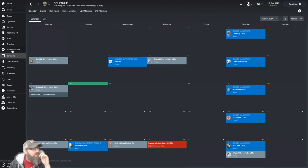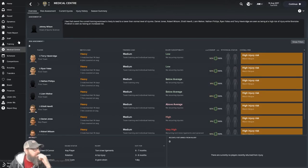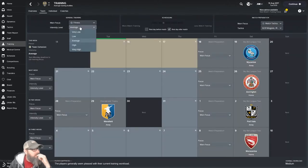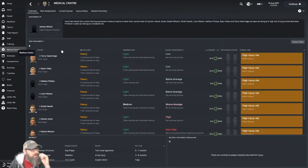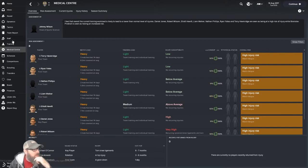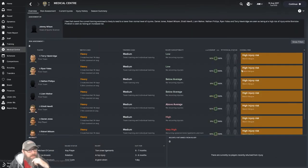We can see this high injury risk, so let's go to the medical center and see what happens if we lower our training load. Going to training and setting it to low, then coming back to the medical center — it still shows high injury risk and mostly it looks to be just match fatigue. So there's not a whole lot I can do about it; changing the training load didn't make any difference. Let's knock it back up to average.